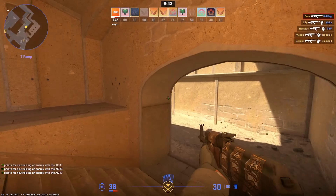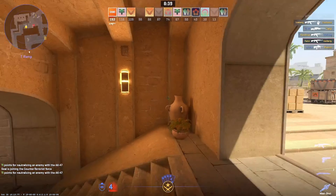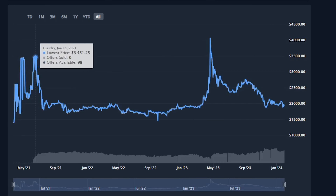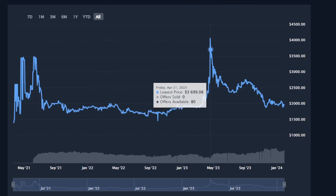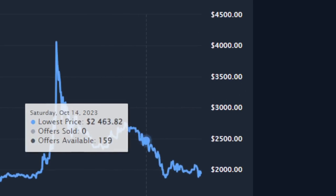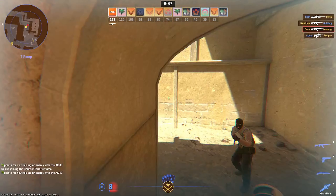I was a little bit torn about this. I really wanted to pick a Fire Serpent in field-tested condition because of very good, strong factors — very cyclical growth in this name. It is very popular, and whenever we have bubbles and high demand in Counter-Strike investing, this skin tends to run up a lot. I really like the way that it has gone down, so right now I'm looking at a Fire Serpent in field-tested.